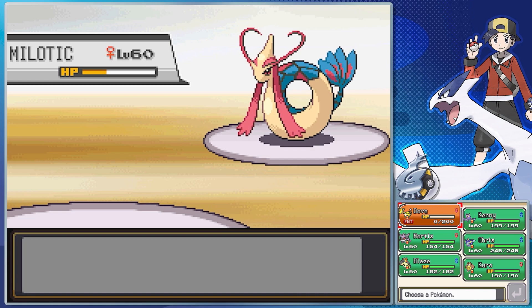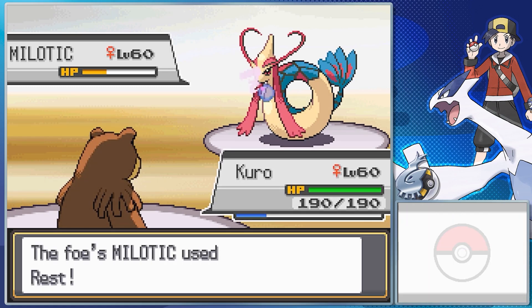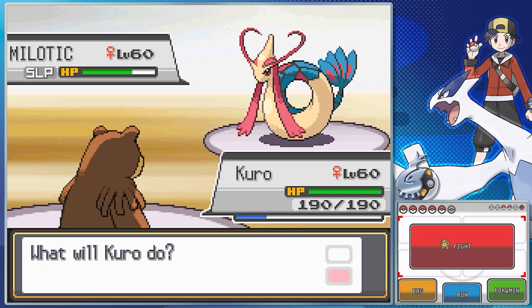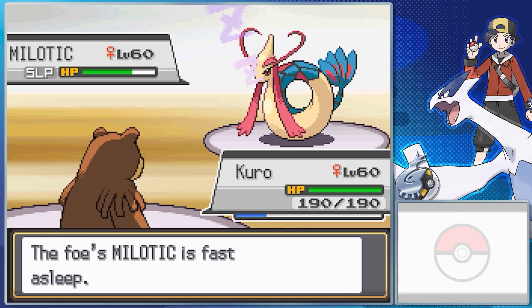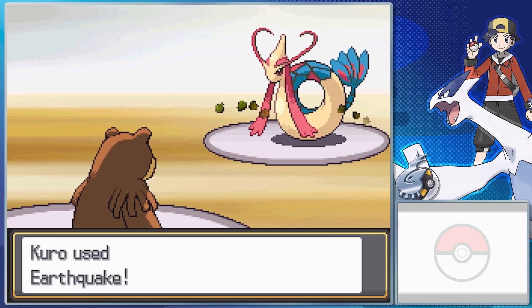Milotic has a great special defense stat and a good special attack stat as well, and okay HP and speed. Finding one of these in the earliest gens was genuinely a hellscape — the way it originally worked was that on the specific route you could catch it, it selected about four or five spaces randomly for you to fish in for it to spawn. Once they started going 3D, finding one was made at least a little easier. I'll always remember Milotic for being the last Pokemon I needed to see to complete the Sinnoh regional dex — thank you, Cynthia, for just having one.